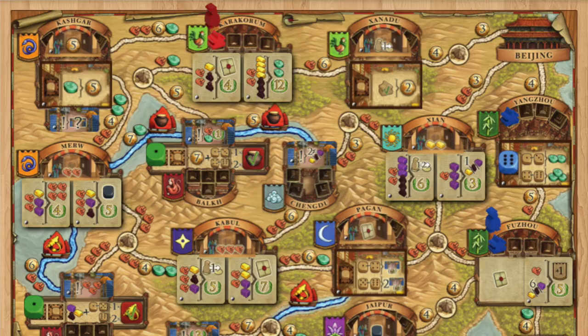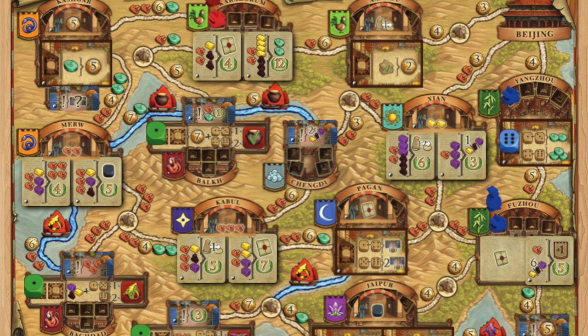This is Jamie with Silmeyer Games, and today I'm going to talk about my favorite mechanism in Marco Polo 2. This is the sequel to Marco Polo — it has a lot of mechanisms found in the original, but the action spaces and the map are different. Some of the images in this video should help you get an idea of how it's different, but you can also watch other videos to see the differences.